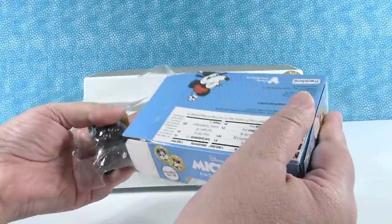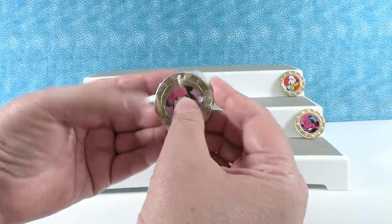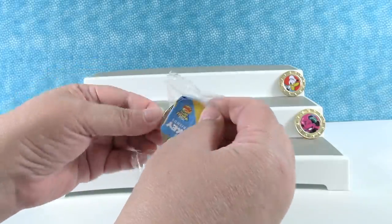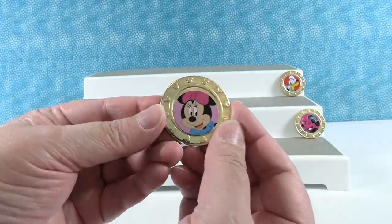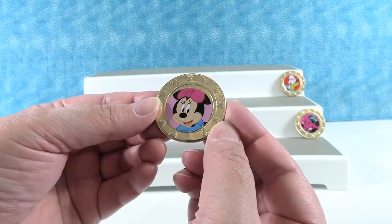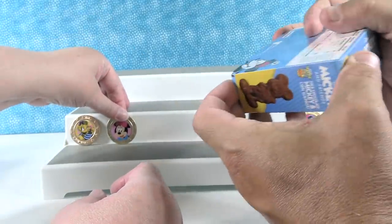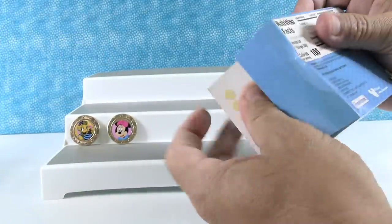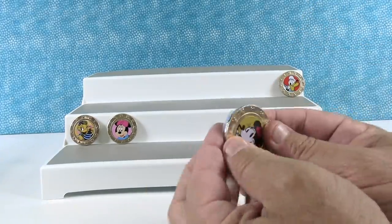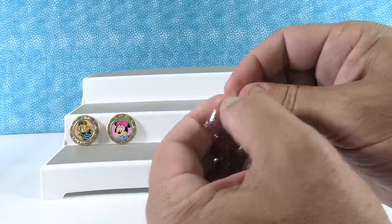We're going to flip the packs over so we don't open duplicates. This is a super duper cute Minnie Mouse — not a duplicate. There she is; I like the pink background on this one, she just looks so happy and sweet. Contemporary Minnie Mouse. These are really heavy, like a nice weight coin — about the size of an American half dollar, though they weigh a little more and seem slightly bigger.